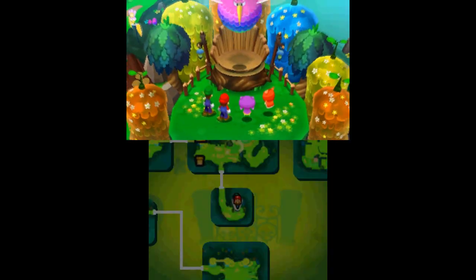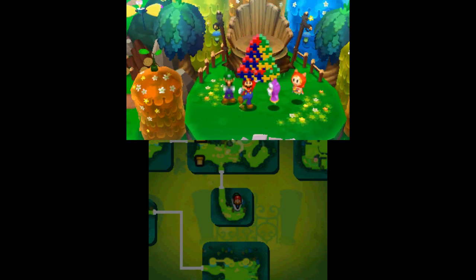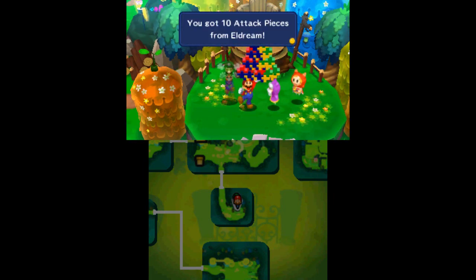When you find and save all 52 pillows, visit Eldream in Mushrise Park and he will give you ten attack blocks. These will unlock Mario's last brother's attack, the Z-Egg.